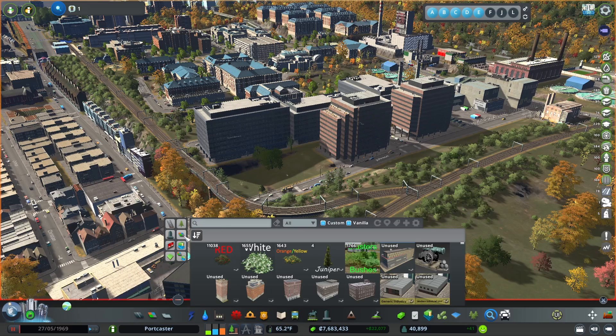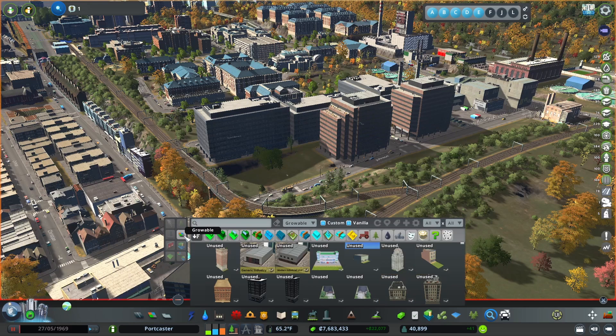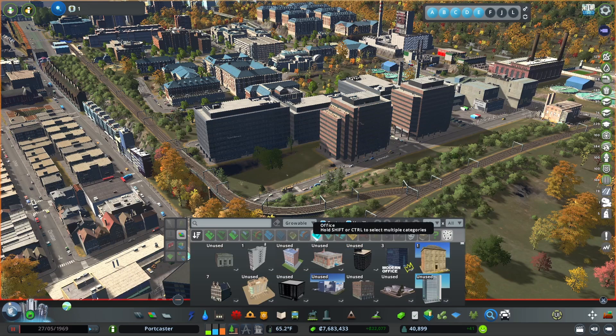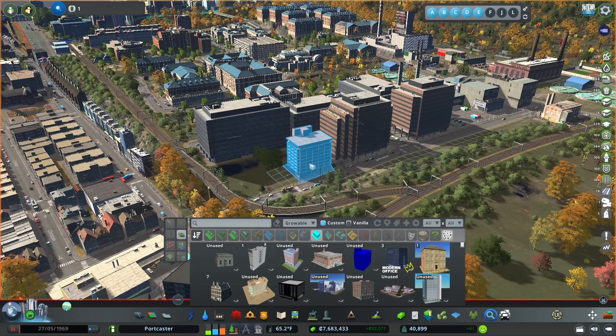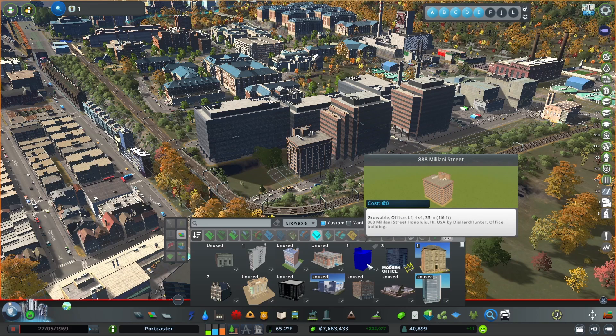Well, what more you could ask for would be found in being able to sort everything. For example, I don't want just Growables — I've got this office area and I need one more office building. I could select Offices, select that they're either custom or vanilla, turn off vanilla so I want only custom ones. I can see in the corner how many of that particular asset has been used. I want an unused one. So here I have one and I could place it — click, it's in. If I turn on anarchy I could do all kinds of other things, but for right now I'll just place it by the road normally. And there it is. I can hit this button to refresh, and now I have one of those. Great, that's a wonderful thing.